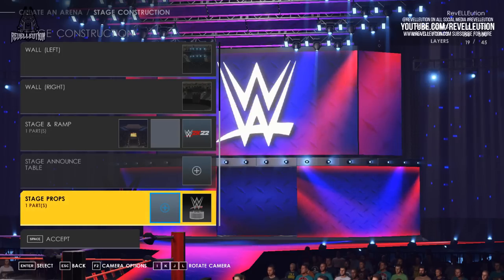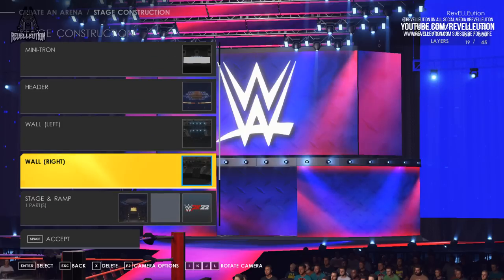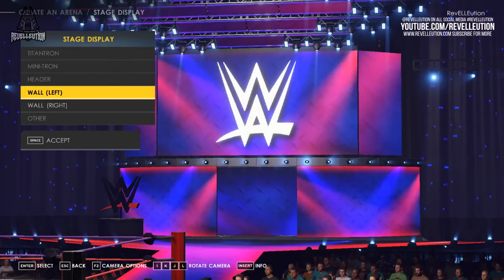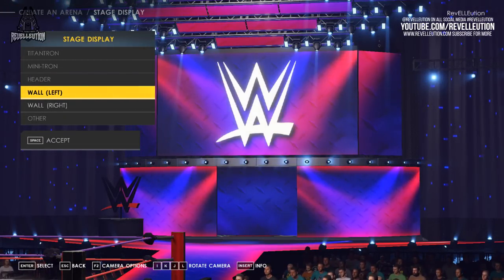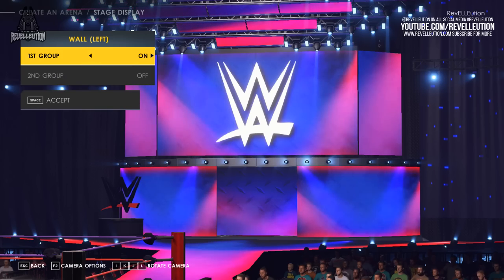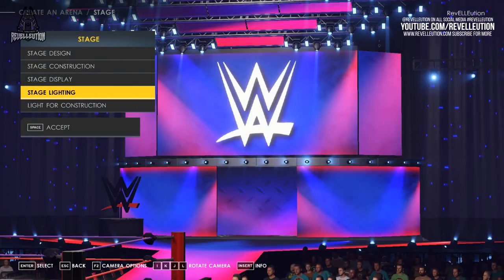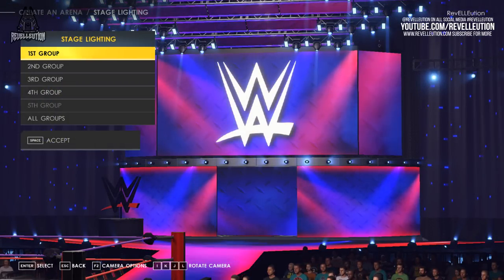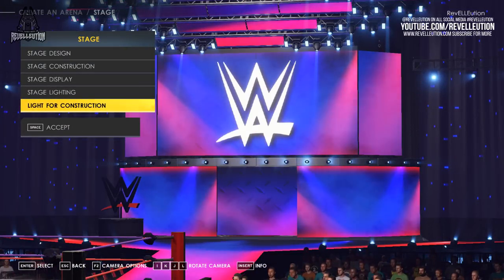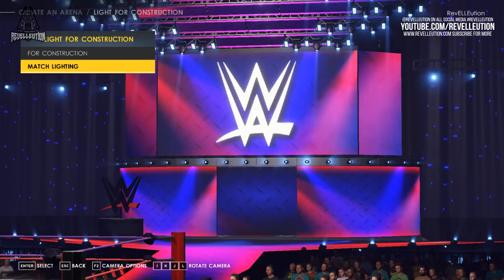Each option comes with pieces used in previous WWE arenas, with the ability to mash up and merge your personal favourites to make your arena truly unique. Stage display allows you to hide and remove any parts you may not be sure with, including the Titantron, Minitron, Header, Walls, and others. The stage lighting tab allows players to set their stage lighting, with the option to pick colours as a group or individually. The light for construction tab allows you to toggle between how your arena looks during the creation process and how it will look during a match.